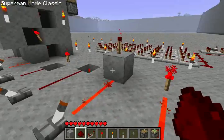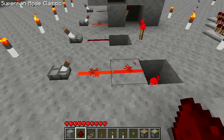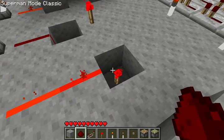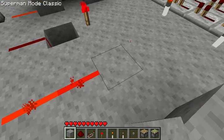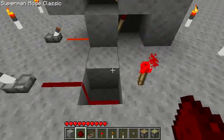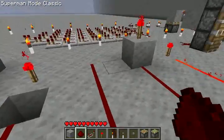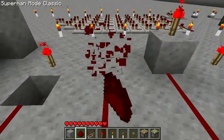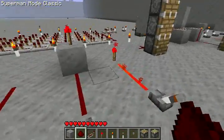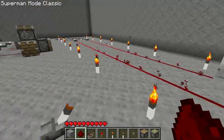You have to have the lever one block above or one block under the torch — doing it at the same level doesn't work. It has to be set up like that. So those are ways you can power a Redstone torch. Don't use the same-level placement — it won't work and your contraptions will not work if you do that.